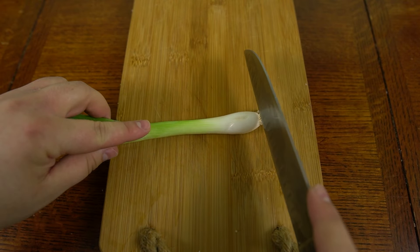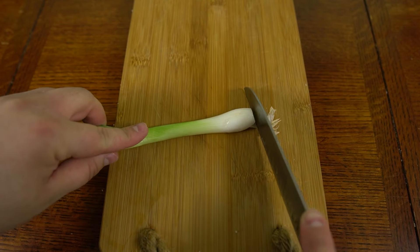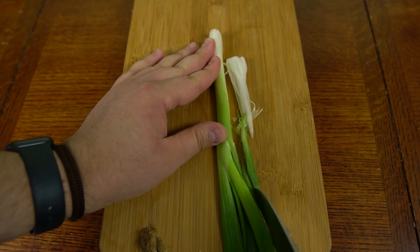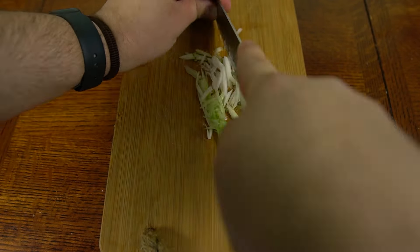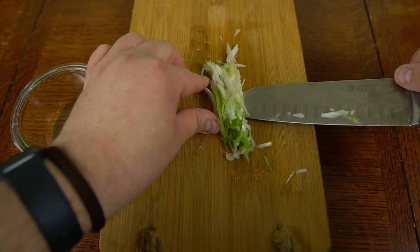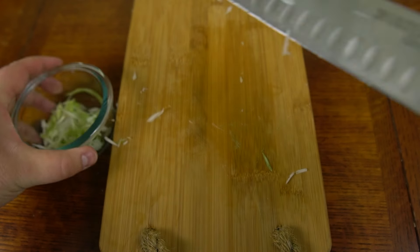Next we're going to thinly slice this scallion by cutting off the tip first and just gliding our knife blade from bottom to top without exerting any real pressure on the blade. This will give us those nice thin long green and white parts that are going to go in the filling.